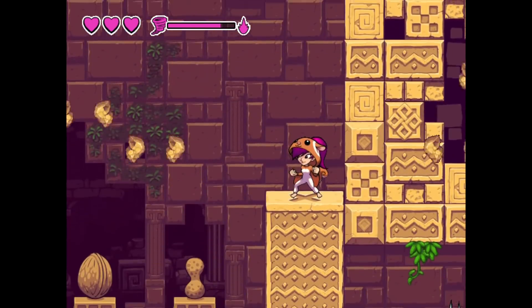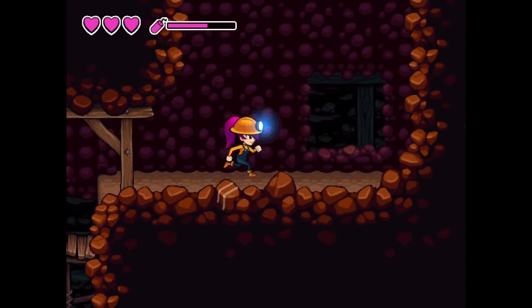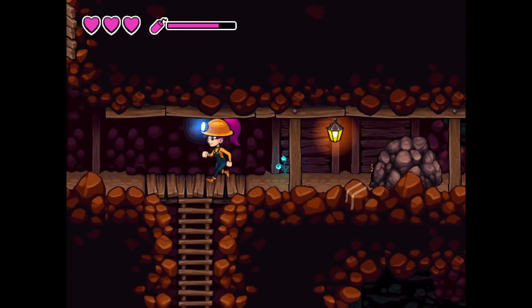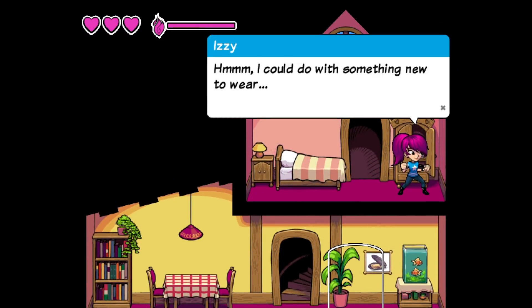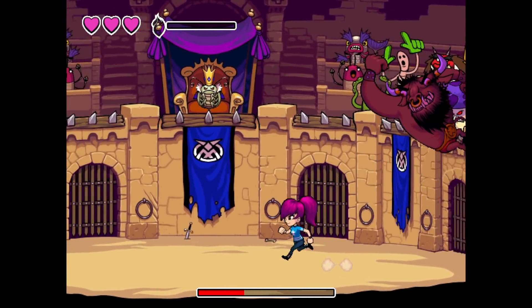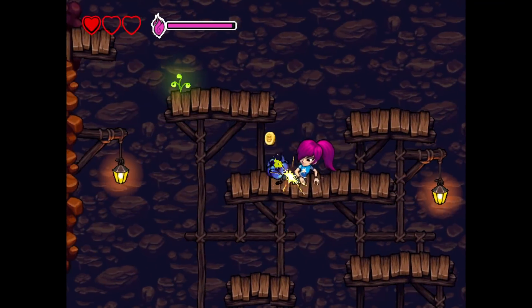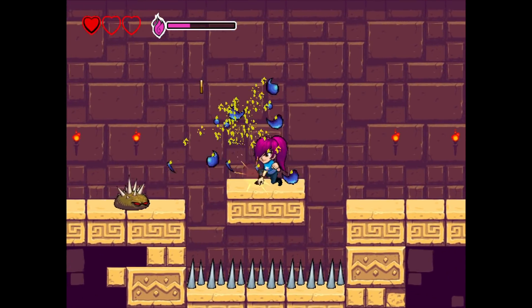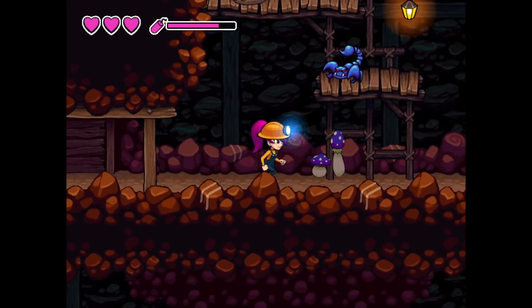Each outfit has its own magic, like a little tornado or a downward smash. The helmet allows Izzy to toss dynamite to blow up rocks. You'll need these outfits to access places you couldn't reach before. You can't switch outfits on the fly, so most areas are built around one outfit or another — you can change outfits back at your house, so use the black mirrors if you need to. The boss fight patterns are really fun to learn. The controls are super smooth and accurate. My only gripe is that doing a low attack uses the same command as sliding.